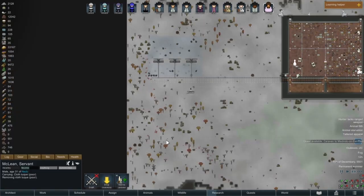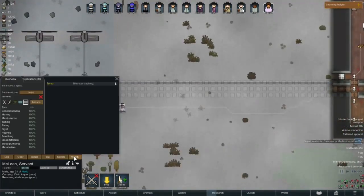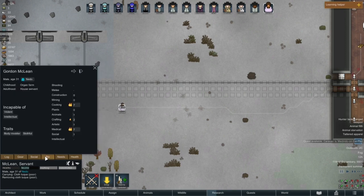Okay, let's have a quick look at you — pause and just have a look. Make sure he heals himself. Mostly in okay condition, 31 years old, you're in a bit of pain. You can do cooking and medical and you're okay with being body-modded. Slothful — what does slothful do? The work speed's a little bit slow. Well mate, you're going to be a cook — that's okay.